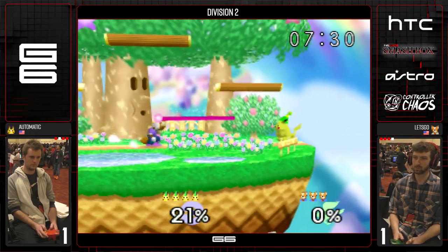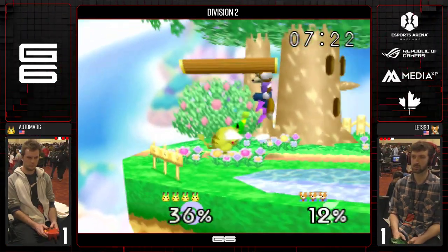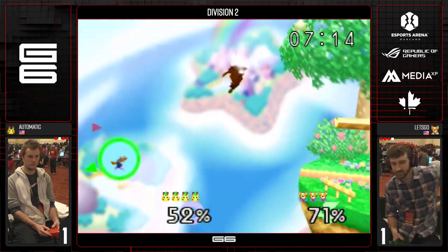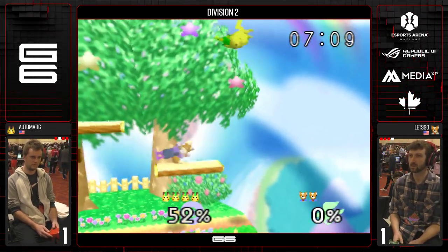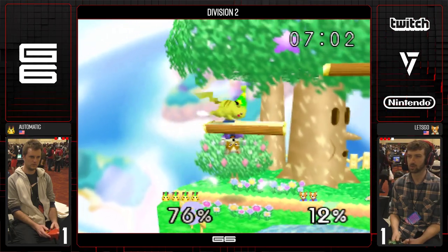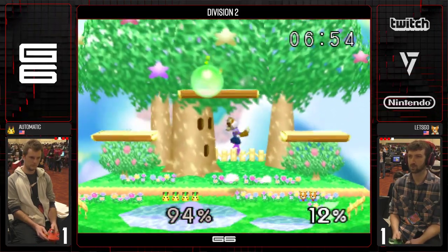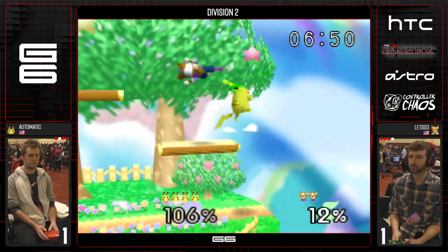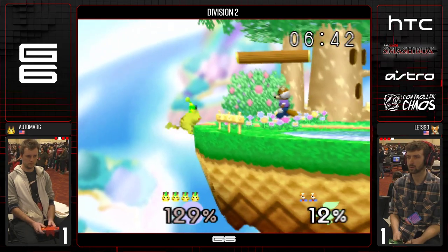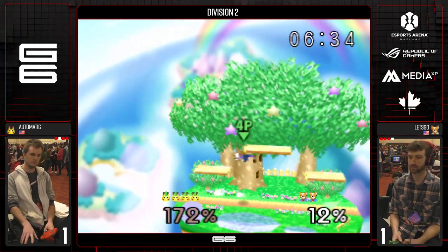That was an opportunity for a grab. Automatic just trying to play around the laser. Let's Go maybe showing he's not the best at the low shield jump. Positions himself again for an easy edgeguard for Automatic. Maybe a shine stall or something to make him go back to the stage so you can recover safely. That's starting his up-B in unsafe territory. That's something Fox covered really well — up air, going to the side platforms, very easy to cover.